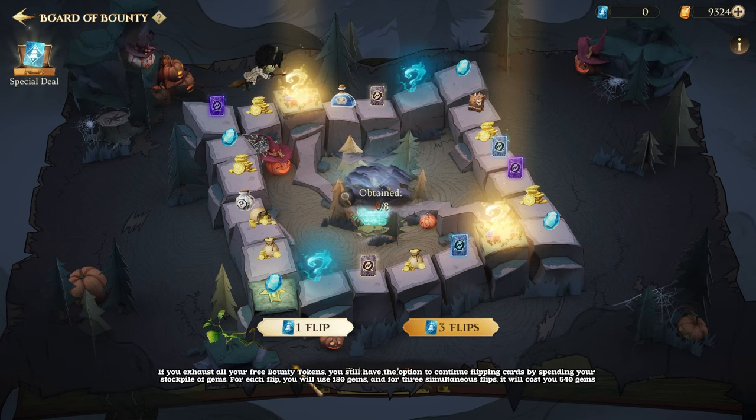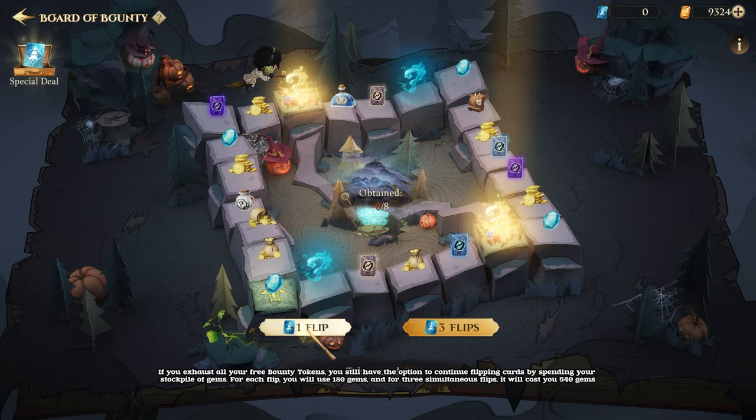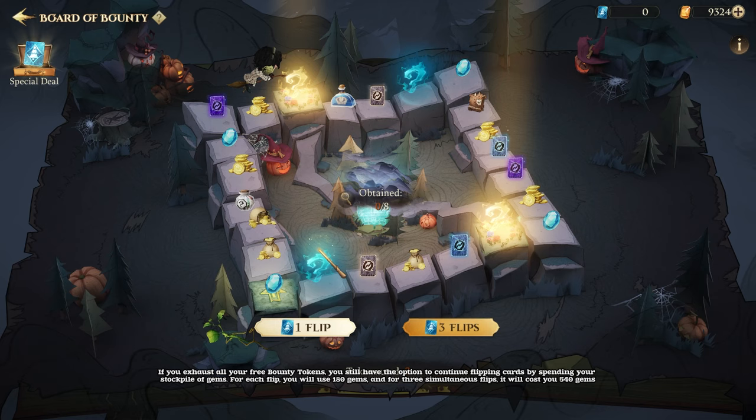If you exhaust all your free bounty tokens, you still have the option to continue flipping cards by spending your stockpile of gems. For each flip, you will use 180 gems, and for three simultaneous flips, it will cost you 540 gems.